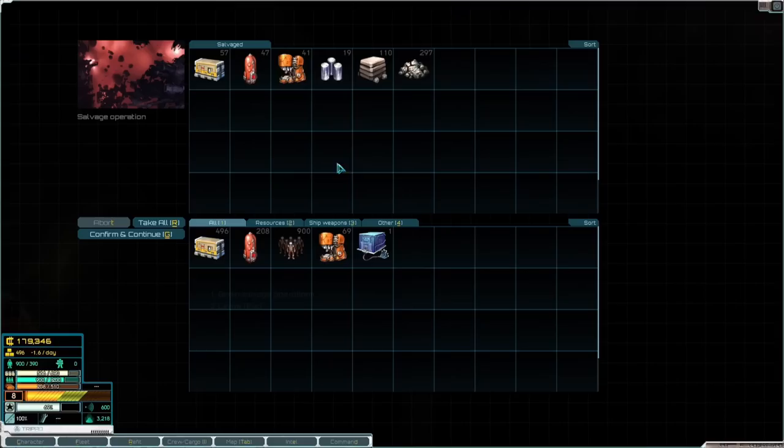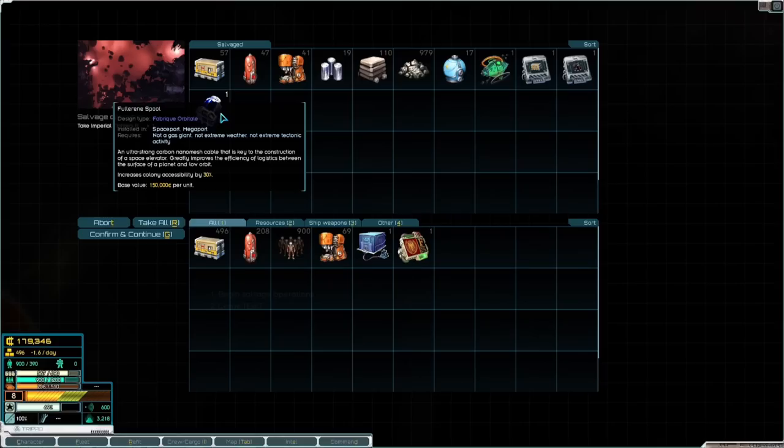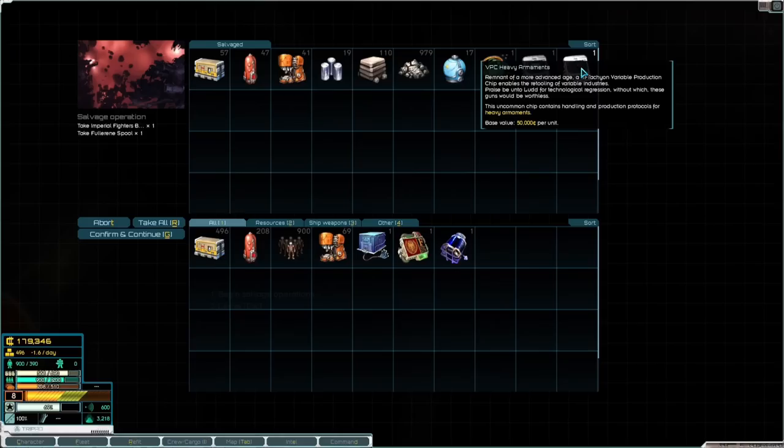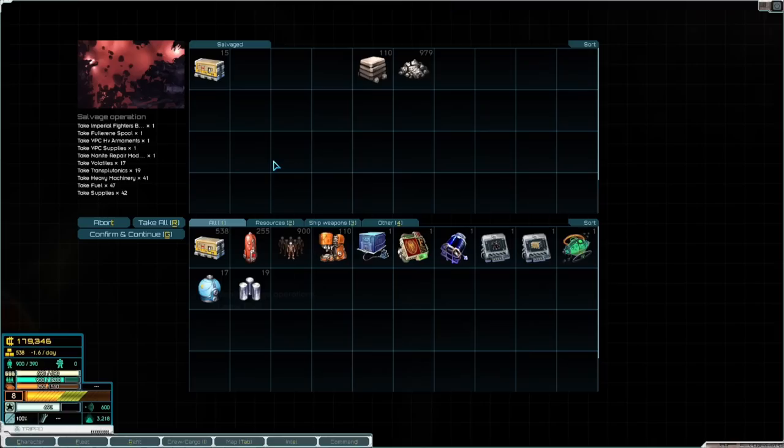I really want to see what that heavy bomber can do. Oh, a mining station — anything exciting? Just a lot of ore. Oh no — wonderful, imperial fighters! A Fullerene spool, which is an ultra-strong carbon nanomass cable that is the key to the destruction of a space elevator. An industrial expansion piece, VPC heavy armaments, VPC supplies, a nanite repair module, and also some volatiles.